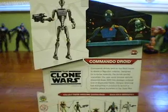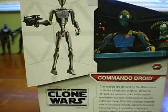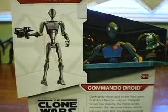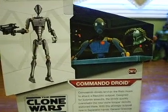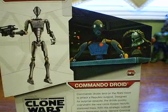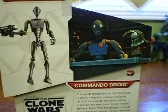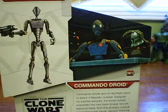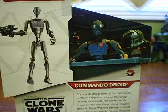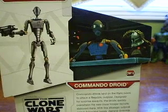At the back of the Clone Wars packaging, it has a picture of the Commando Droid with a Separatist symbol in the back. It also has a picture from the episode with the Commando Droid in the Moonbase command center, and in the background you can see the Commando Droid commander putting on a helmet to fool Cody and Rex.